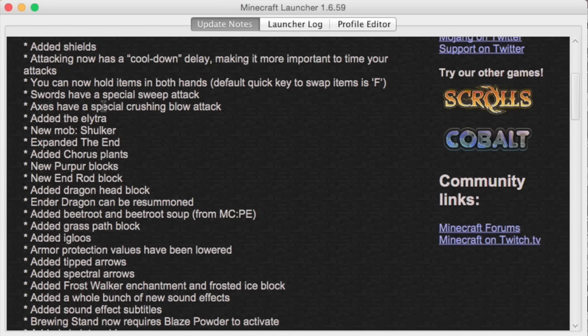Added the Elytra! New mob — Shulker! Expanded the end! Added chorus plants — those things are kind of cool. New Purpur blocks. New end rod block. Added dragon head block. Ender Dragon can be re-summoned — that's cool. Added beetroot and beetroot soup from Minecraft Pocket Edition — that's good, another food source. Added grass path block. Added igloos — oh man, I know that Eskimos live on the North Pole and that's where igloos are, but it would be so cool to build a penguin igloo!